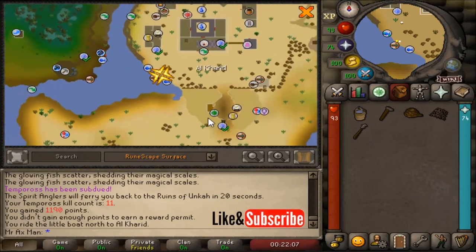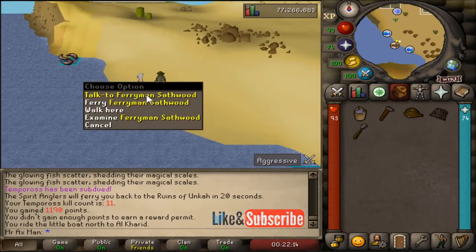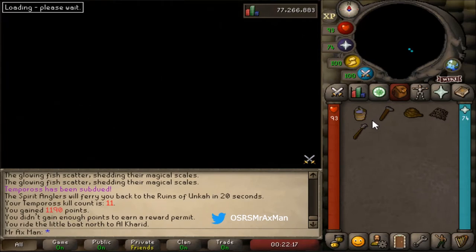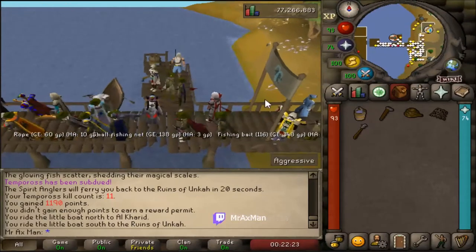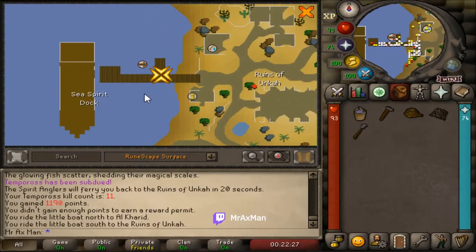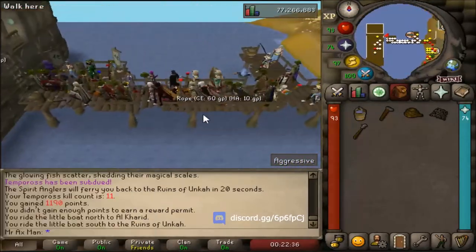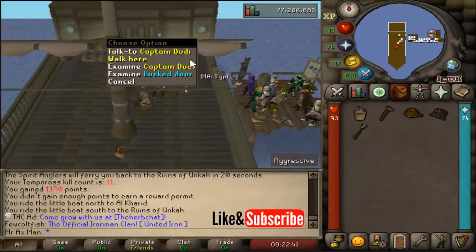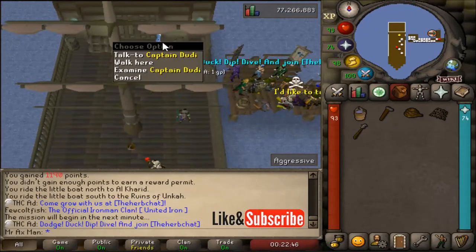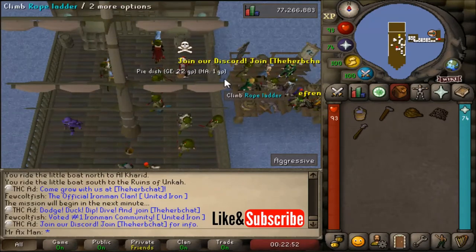To get to the start of the minigame, make your way to Al-Kharid and come to my location in the southwest. Here we're going to take a boat to the Ruins of Unkah. We're not in the minigame just yet — we're in the city just outside the minigame start in the Ruins of Unkah. Make your way to the west and board the Sea Spear Dock where you'll start the minigame. Climb the rope to get in the boat. This person will give us a countdown and it will start automatically, or if we get enough people it'll also start automatically.